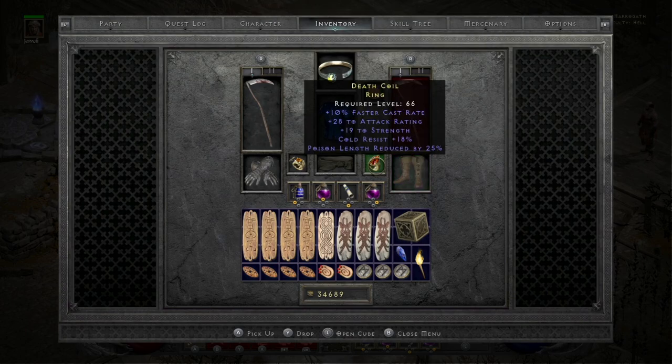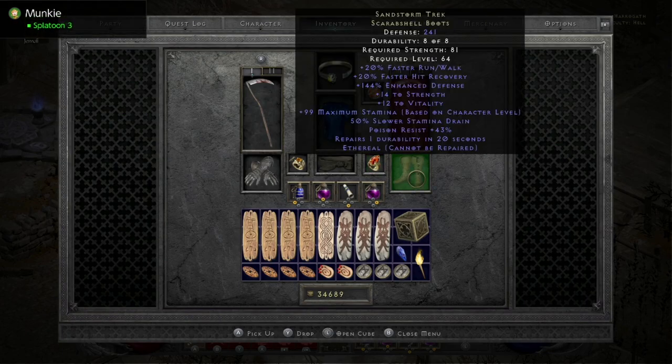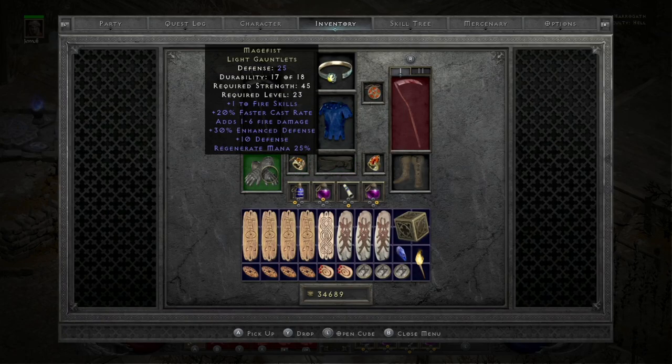I could up the Viper Magi if I want, but then I would lose the ability to use it on slightly lower level characters. It has a random facet: minus 4 plus 3. I have Ethereal Sandstorm Treks, which gives me the lower strength requirement of 81. A 10 faster cast rate ring with 19 strength — the 19 strength is huge to save points to put into mana. Cold resist not that important, but poison length reduced by 25%. Arachnid's Mesh, Stone of Jordan, and Mara's.